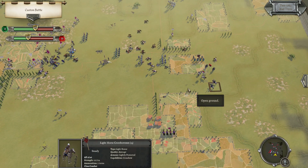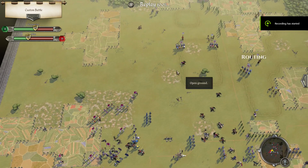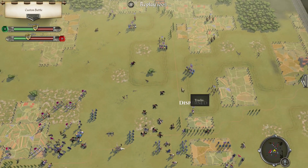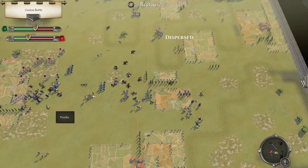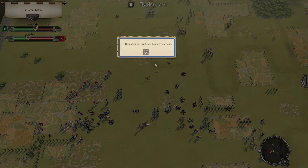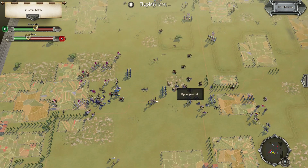If he does rally, it's going to be a bit more difficult because I have to get six more casualties on this to auto-break it, then this one depends. We'll see — and this is it. Good thing nothing rallied, because it would have been very difficult to deal with something that did.